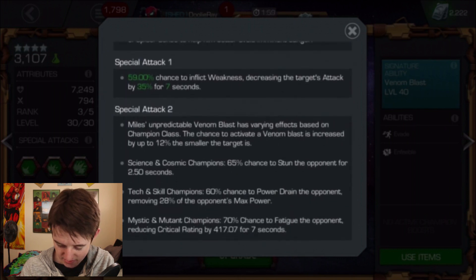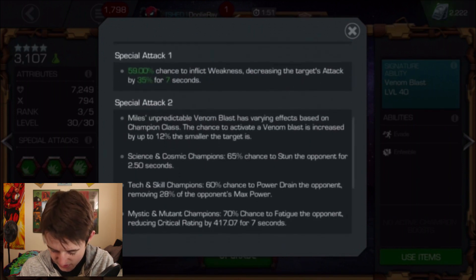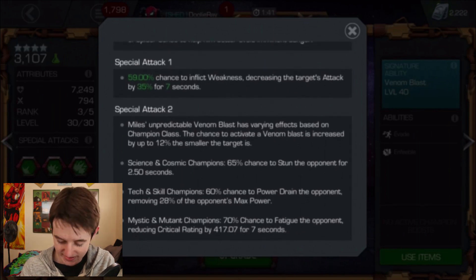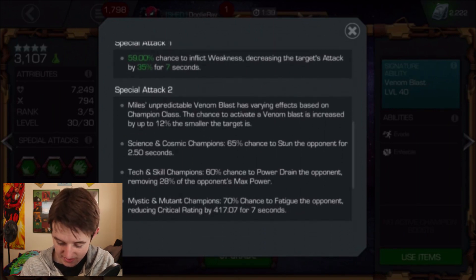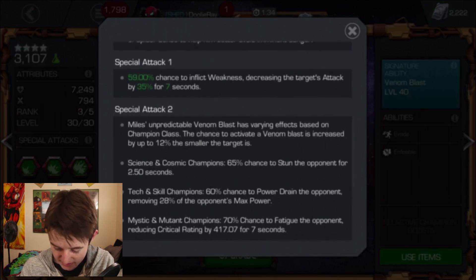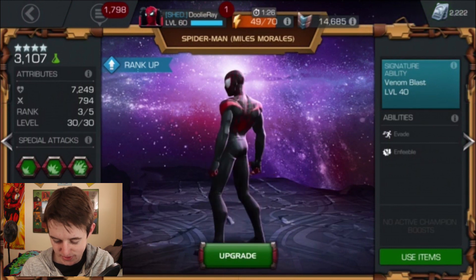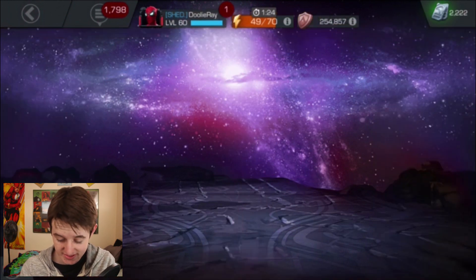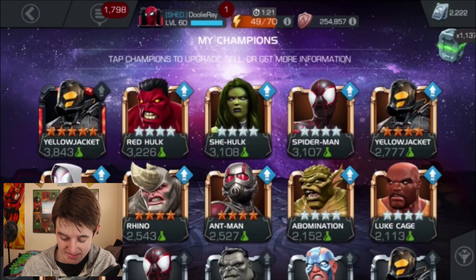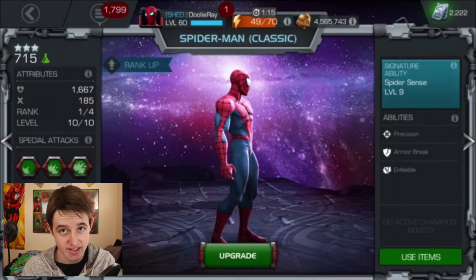Miles also has this thing called Venom Blast. His Awakening ability puts a random debuff on the opponent based on their class. For Science and Cosmic champs, it stuns them. Against Tech and Skill champions, you can Power Drain the opponent. Against Mystic and Mutant champions, you get a 70% chance to fatigue — which may or may not be super helpful. So Miles Morales hits hard and has special utility with his Venom Blast.